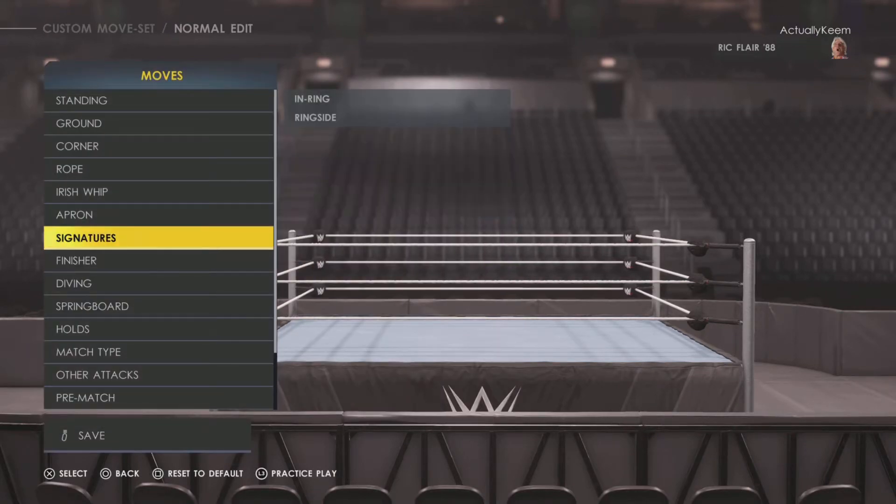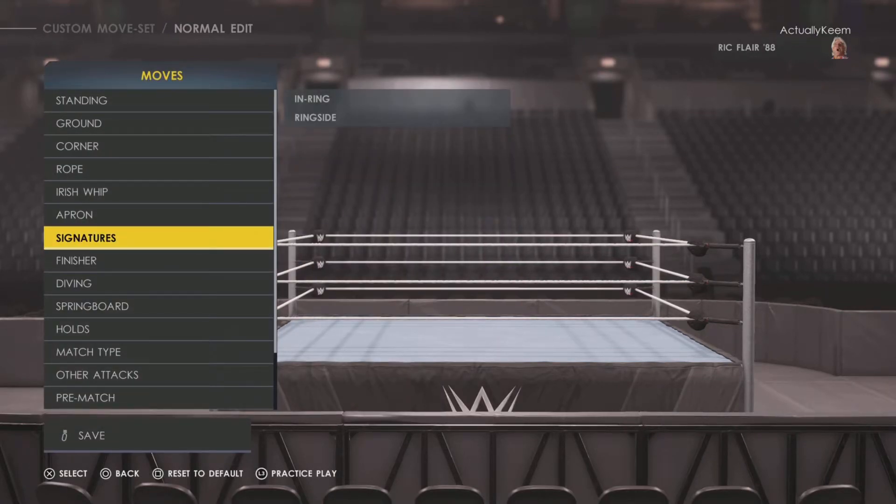There you guys have it — that is Rick Flair's signature and finisher move set, the Nature Boy Rick Flair. If this was helpful please leave a like down below, also share this video with your friends, comment on which one else you would want me to do, and subscribe for more WWE 2K content. I appreciate it guys, appreciate the love. In 2K, I'm out.